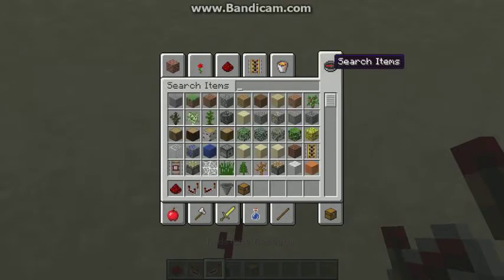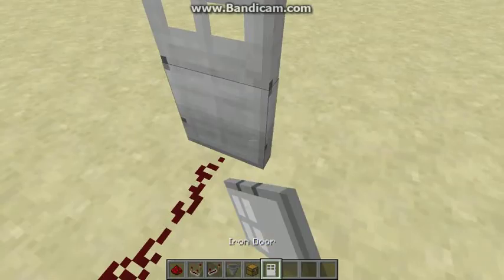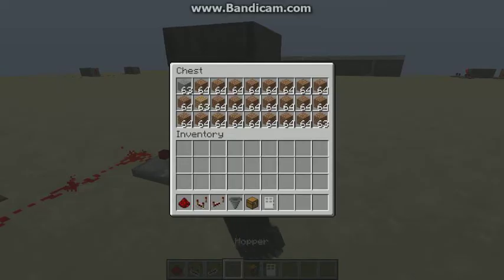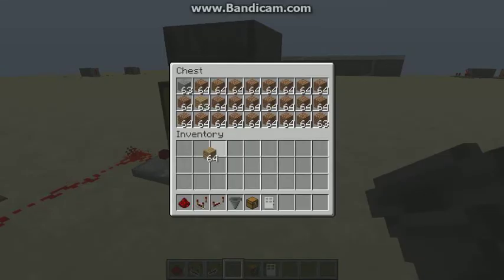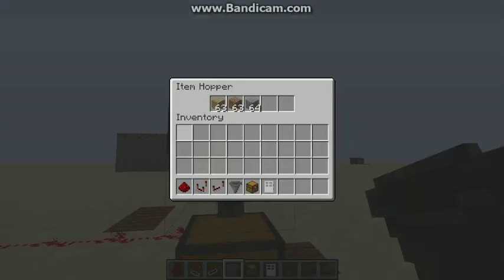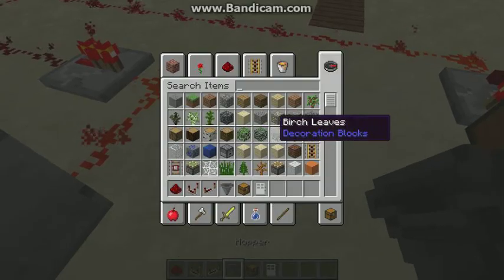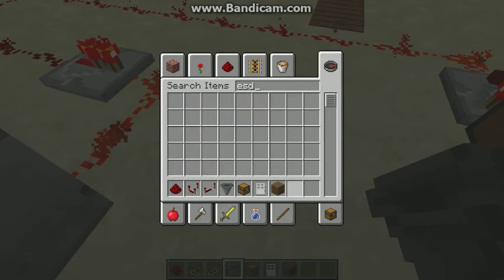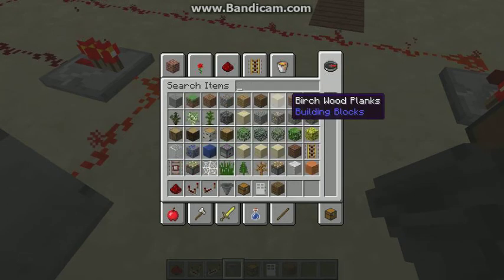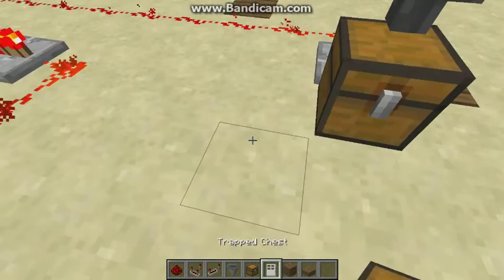Now just put an iron door. Now place in the blocks you need. I'll show you how to build the thing and how to cover it up with a slab so people don't see the chest.